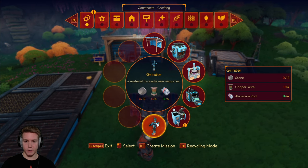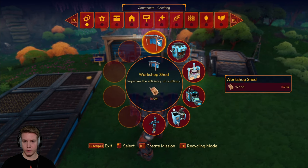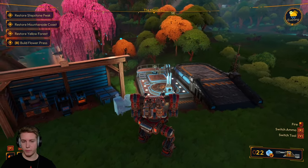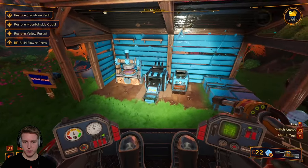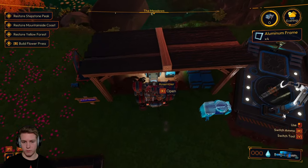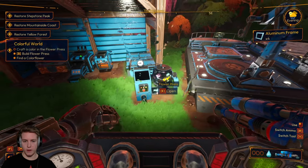We have a grinder, a flower press, and we've already made all these. The little flower press looks the cheapest — four aluminum frames and some copper. I'll place it right there since it's close to where we're putting our mech. Let's deposit some copper and look for some aluminum frames. Let's build — I just need four, please. Cool, I picked those up and there we go — we have a flower press.